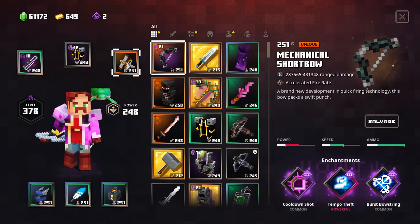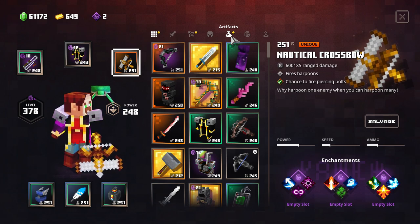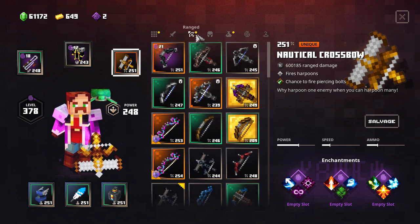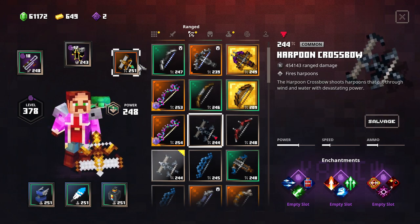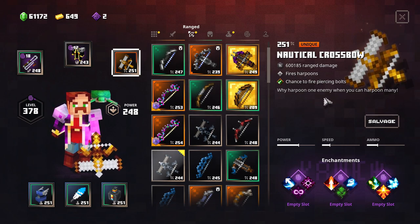Hello everybody, in this video we'll take a look at the Nautical Crossbow in Minecraft Dungeons. This is new to the Echoing Void DLC and it's the unique variation of the Harpoon Crossbow. You can see it fires harpoons, very good damage, though speed is a bit slow.